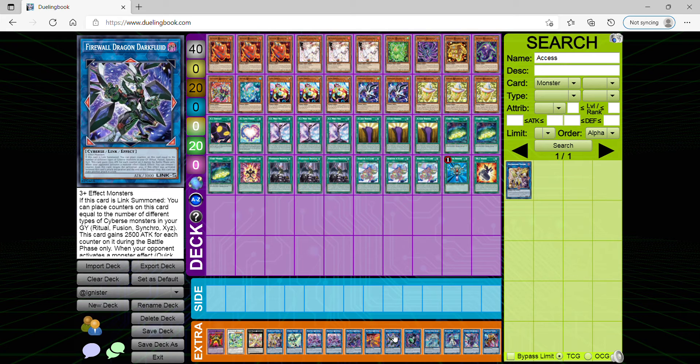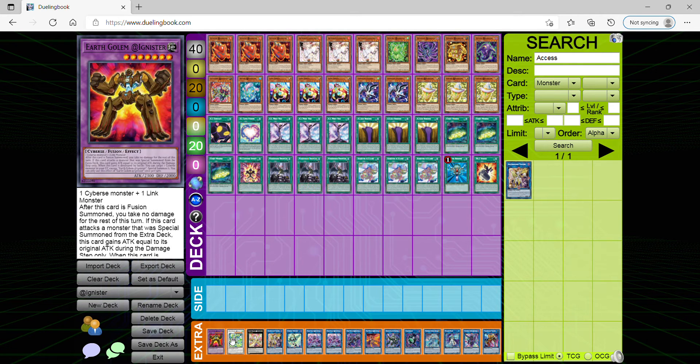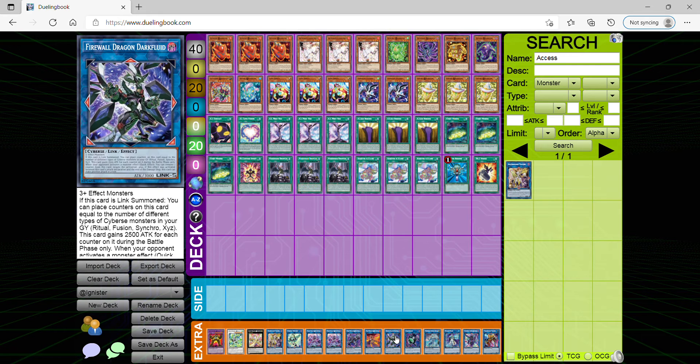Firewall Dragon Darkfluid — the purpose of even summoning this card is: if you notice the previous extra deck cards, I have a fusion, synchro, and XYZ, so he'll be able to serve his purpose later on. Those cards are meant to back him up when they're in the graveyard, and it enables him to negate a bunch of monster effects. He'll get at least three chances to stop my opponent from using any broken monster effects, opening them up for possible game and getting around your opponent's strongest monsters.